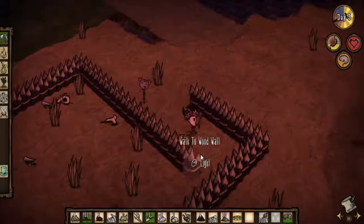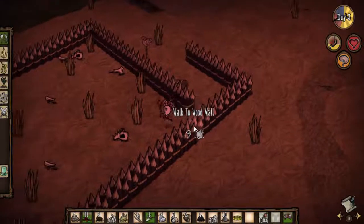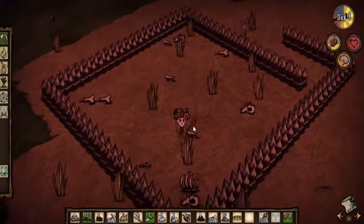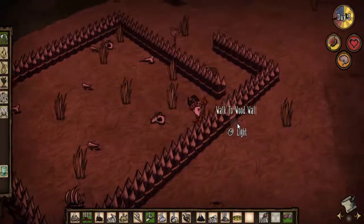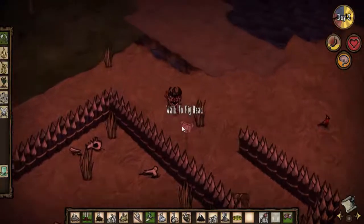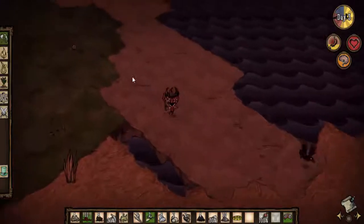I found this weird creepy fortress and a chest that I've already took everything out of, and a field of bones and grass. I think it's really awesome, but it kind of bothers me that I didn't find this in the actual Wilson episode. Hey Peggy! Really short video, I just wanted to show you guys this.